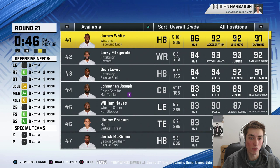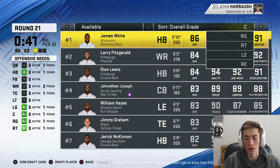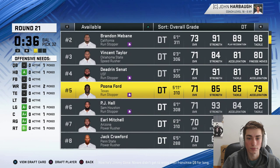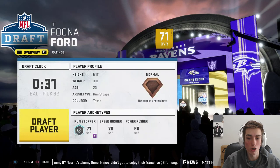Defense is almost all the way picked. We've taken two right ends which basically counts as a left end and a right end. Could take another defensive tackle for depth. Let's go ahead and take Poona Ford. Hook 'em Horns — he was a really good player at Texas, super young as well. I'm excited to see what he can do for us. That is easily going to be the pick. Our defense is built — we're done.